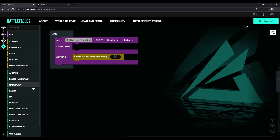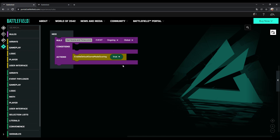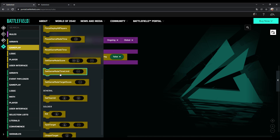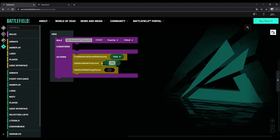To do this choose literals on the left and then boolean. Drag it over to the default game mode scoring action and choose false from the drop-down menu. Then enter the next two actions — again go to gameplay and scroll down to 'set game mode time limit' and 'set game mode target score'. Place both of them in your rule in the shown order.